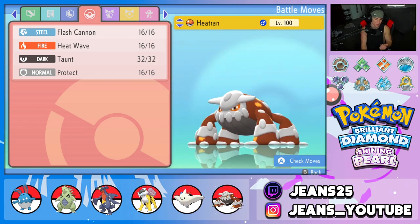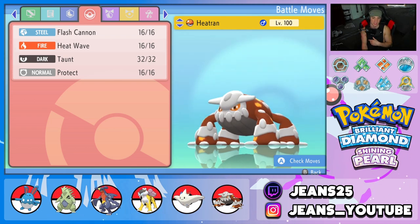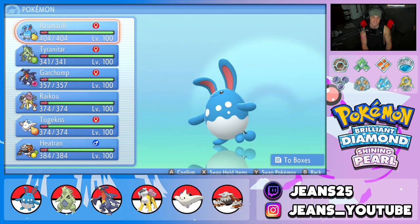Final Pokemon is Heatran. I always feel like you need a Pokemon with a fire move and a steel move on every double team - it counters Scizor and counters fairy types, which are super strong in BDSP doubles. Heatran fits perfectly with Flash Cannon, Heat Wave, Taunt to stop opposing support, and Protect. Ability is Flash Fire and item is Shuca Berry.